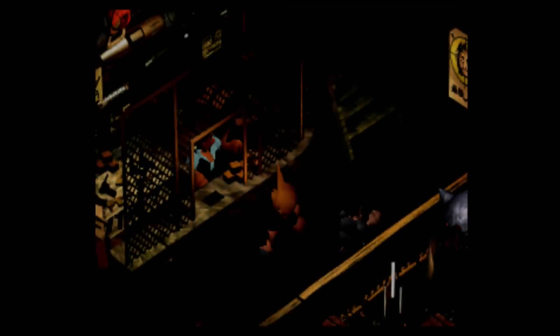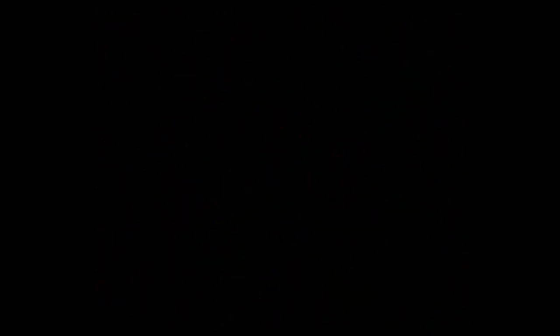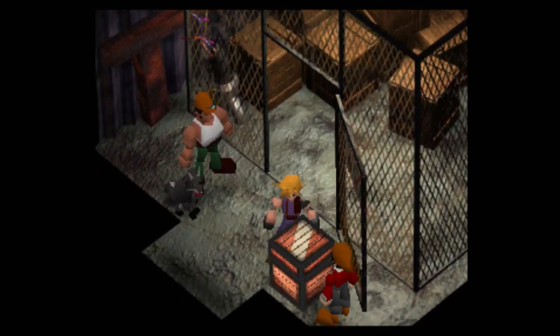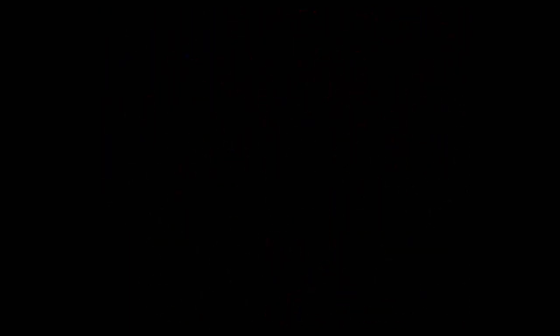You're going to buy some armor: get three Iron Bangles and an Assault Gun. You already have one of those picked up. You're going to ignore the Grenade — most of those damage items I ignore, because why would you want to use items when you can use materia?